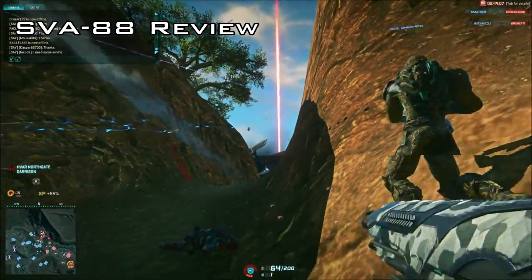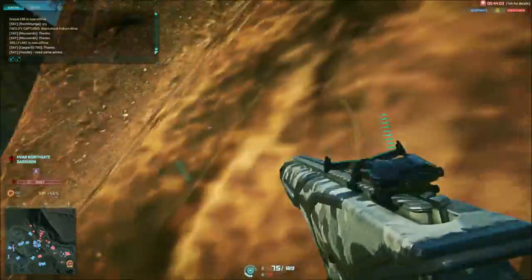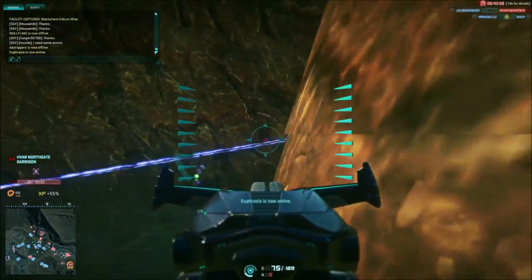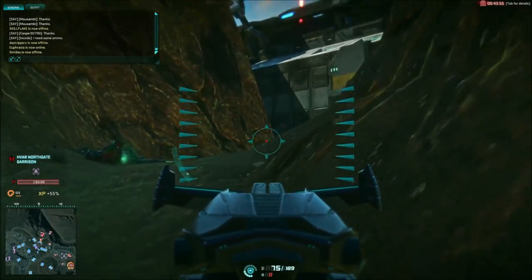This weapon's description reads: the SVA-88's overclocked discharge coil allows it to fire plasma at a higher velocity than other weapons in its class. When firing at long distances, the user will need to lead targets much less than usual. So, how does it fare?